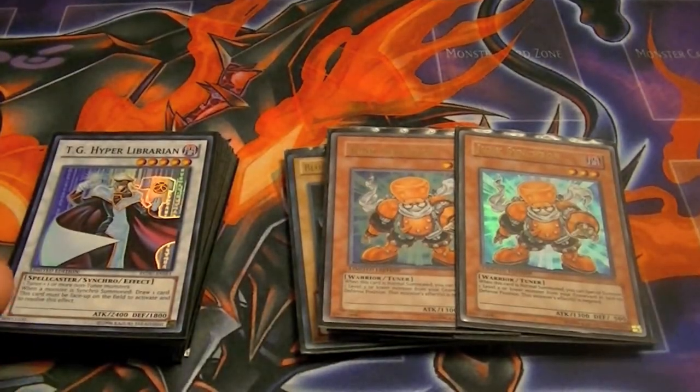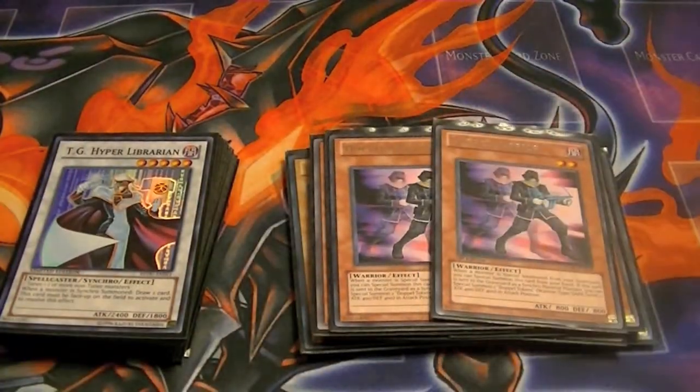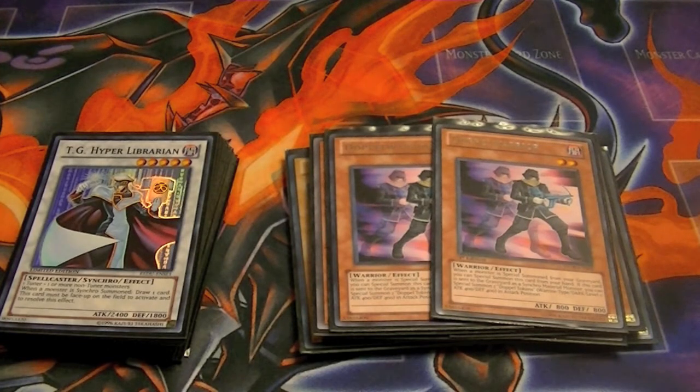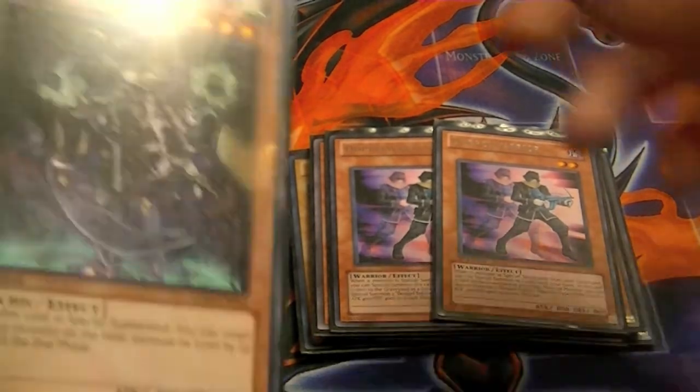Two Junk Synchrons — special summon one from the Grave with a level 2 or below monster, so that helps with some of the Synchros as well as bringing back Maiden from the Grave, helping with recycling her. Two Doppel Warriors — special summon from the Graveyard or Hand when you special summon a monster from the Grave, and it's also searchable with Rhoda.